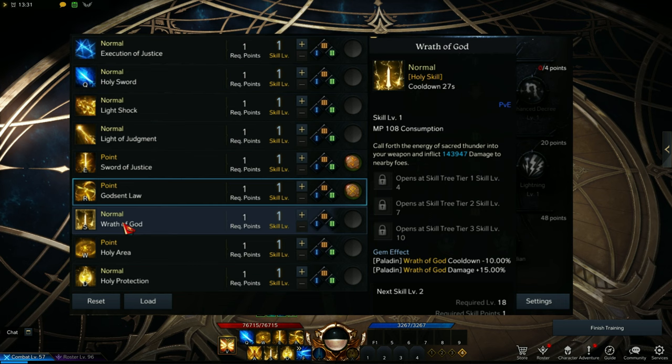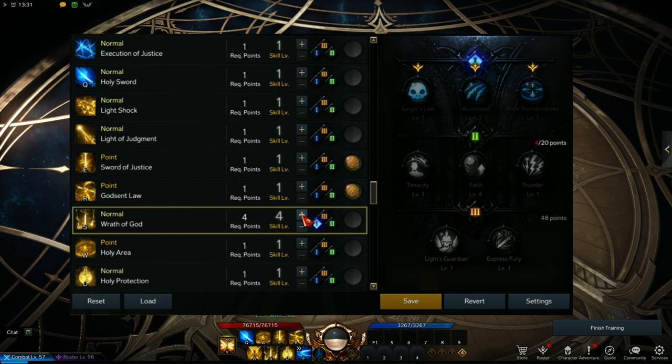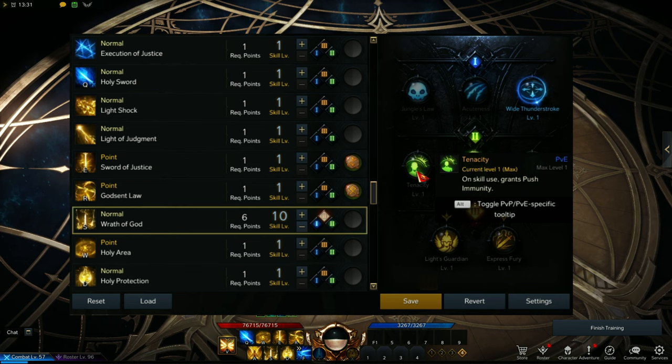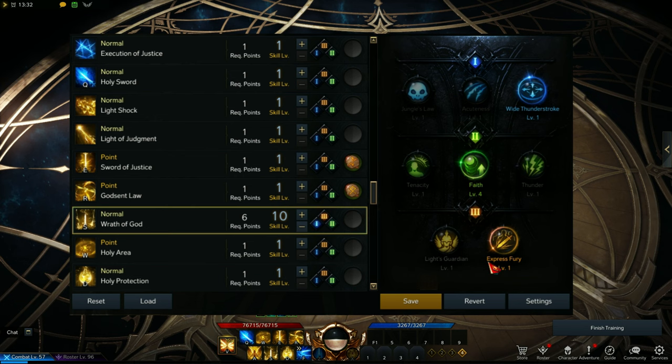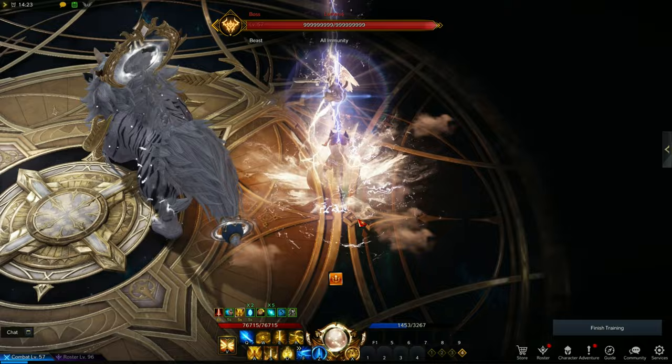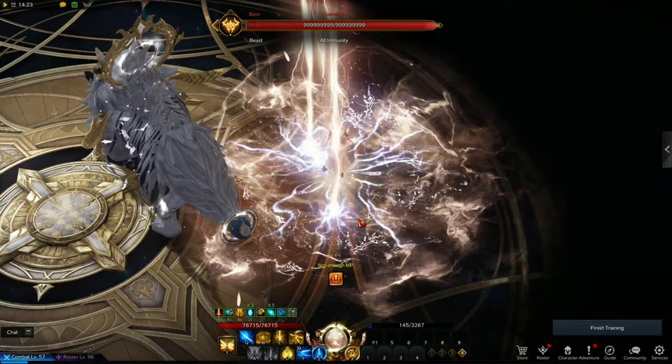Next skill is Wrath of God — an attack around you, and it's a mandatory skill because it has an augment that increases attack power and also generates a decent amount of piety. At level 4, choose Wide Thunderstroke for a wider AoE. At level 7, pick Fate to generate a bit more piety; you can choose Tenacity if you don't want the skill interrupted, but I just make sure I don't get hit. At level 10, pick Express Fury — this increases the attack of your teammates and yourself. Just a reminder: don't use this alongside Heavenly Blessing, which we'll talk about in a bit. For the rune, you can use Wealth Rune.